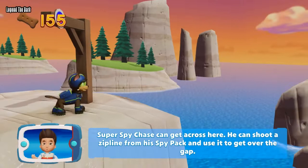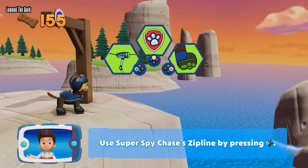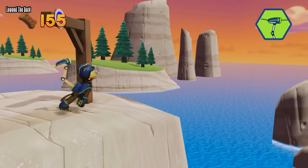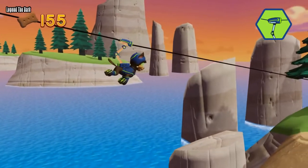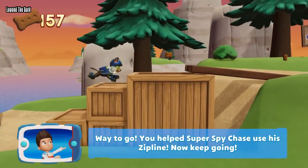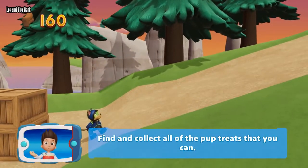Super Spy Chase can get across here. He can shoot a zip line from his spy pack and use it to get over the gap. Use Super Spy Chase's zip line by pressing the X button. Way to go! You helped Super Spy Chase use his zip line. Now keep going — find and collect all the pup treats that you can.